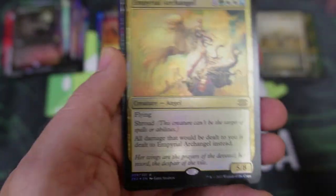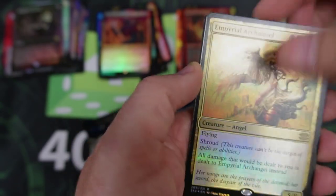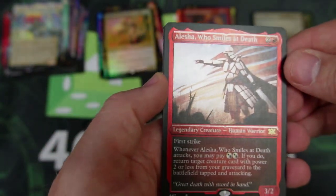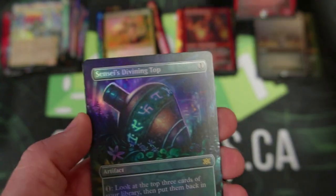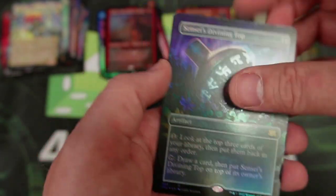We've got the Imperial Angel — hard to see the wings there. We've got the Dusk of the Black Rose again, Marchesca. Smiles at Death — I remember you. That's just a rare. We've got the Sensei's Divining Top — I am going to be picking one of these up. If I don't get one of my packs that I'm opening, it's on my hit list. Even if it's more expensive, I'm definitely picking it up because it's one I want to get.